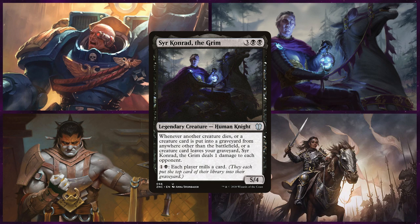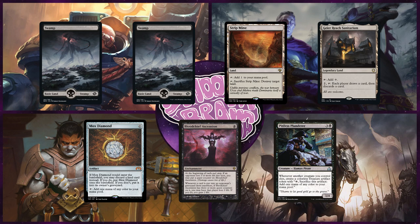He'll keep an opening hand of Two Swamps, Stripmine, Gair Reach Sanitarium, Mox Diamond, Blood Chief's Ascension, and Pitiless Plunderer.